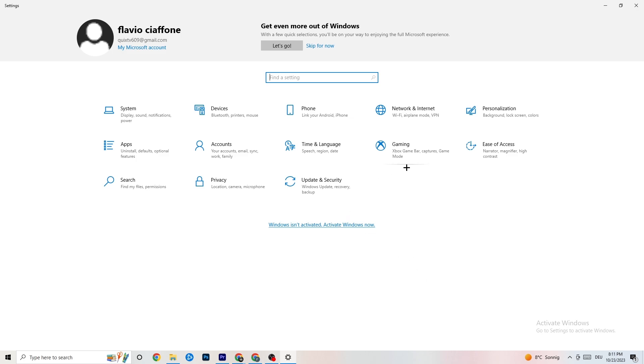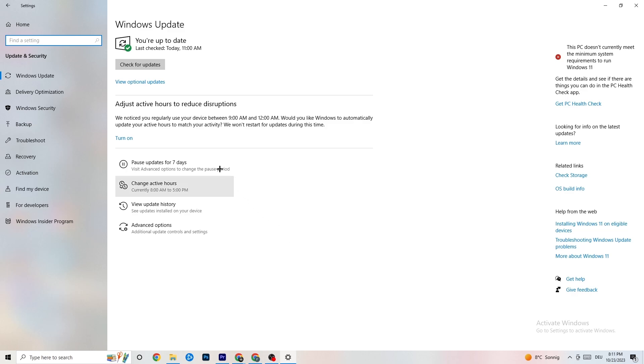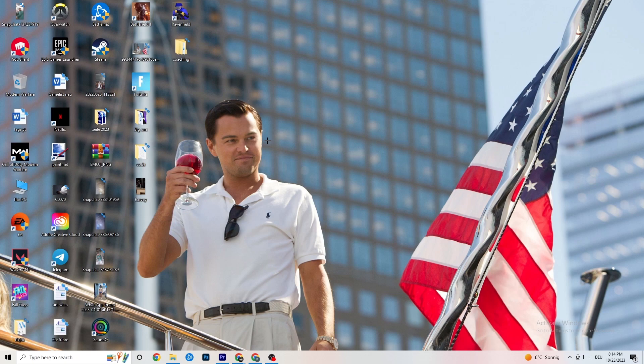Go back to main Settings and click on 'Update & Security,' then 'Windows Update.' I really recommend you check for updates — having the latest version of Windows will increase your system's power and help with every issue you're currently having. Update to the latest Windows version.